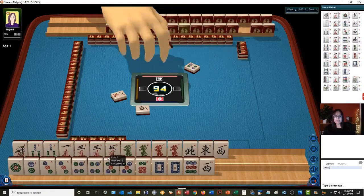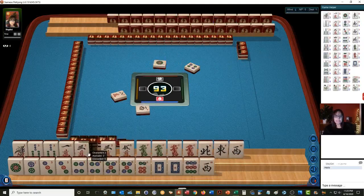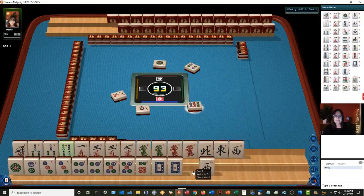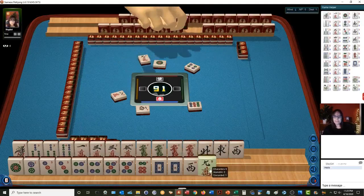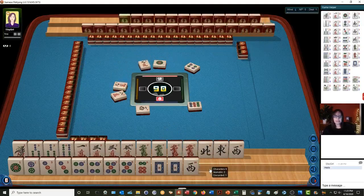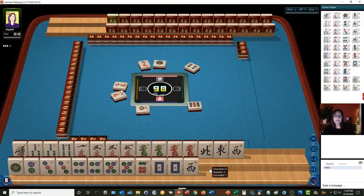We do have a little odd potential dot there. There's a four bam, three. Let's discard the nine dot. There is a sequence hand — a consecutive run hand with offsuit dragons — but we have matching dragons here with nine characters. I think the pair hand should take precedence, and if we get flowers we'll need them for that pair hand.